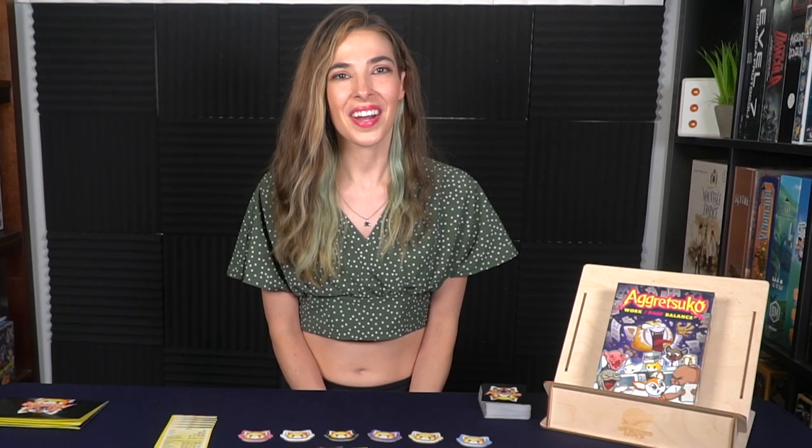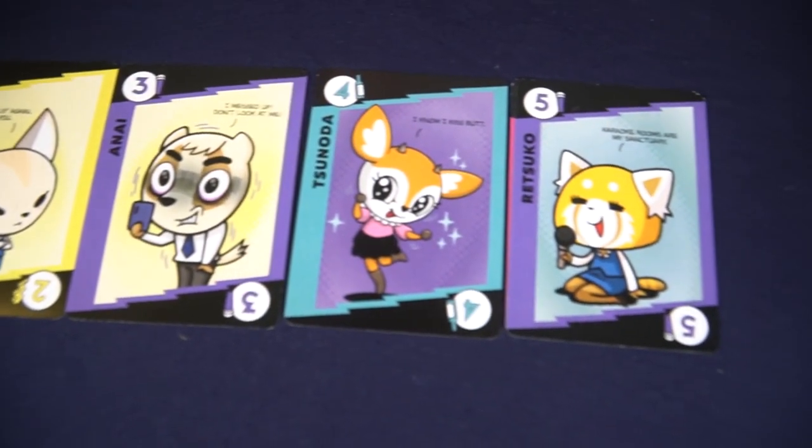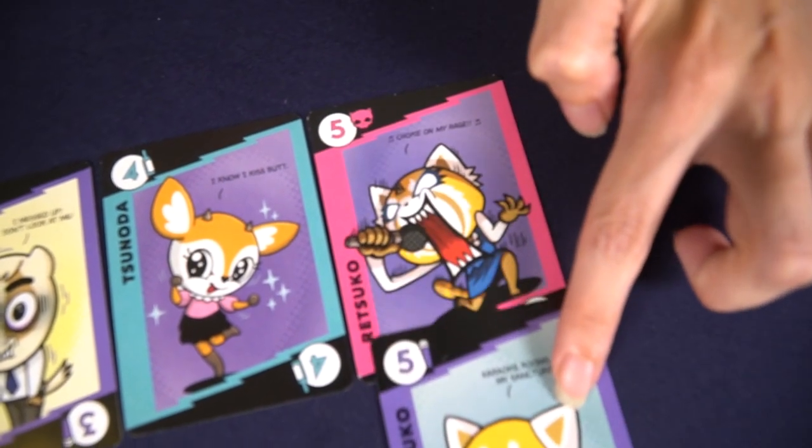In Aggretsuko, players are dealt a hand of 13 cards and they are attempting to get rid of all of the cards, which represent work in their workday. If you are the first player to get rid of all of your cards, then you win the round with zero points. Other players will score points based on the cards left in their hand, and after several rounds — or days — at the end of the work week, whoever has completed the most work and has the lowest score is determined the winner.